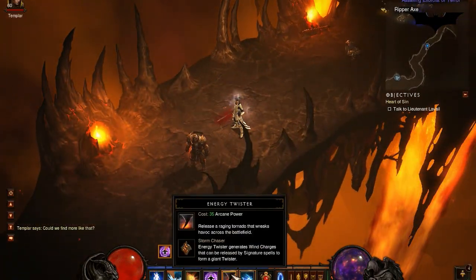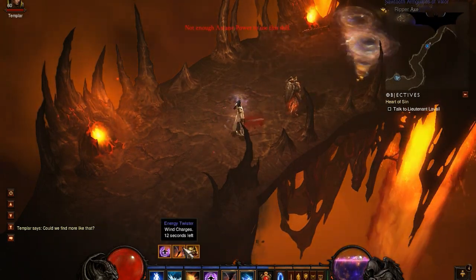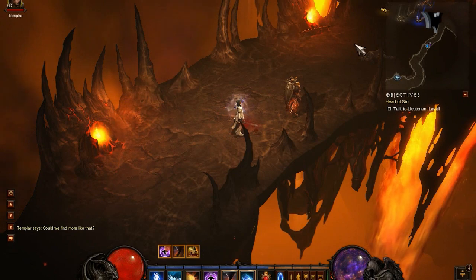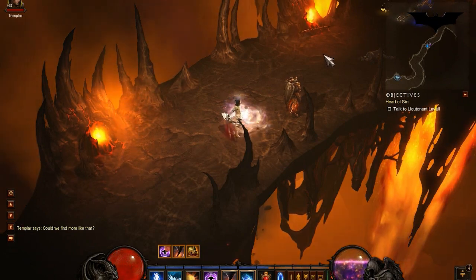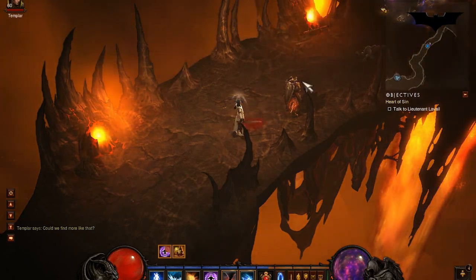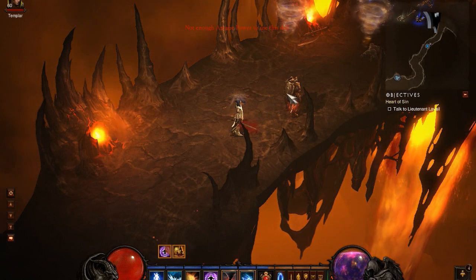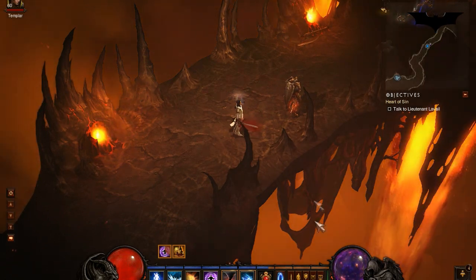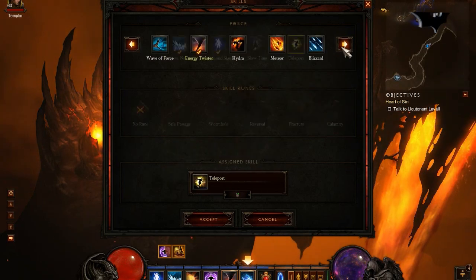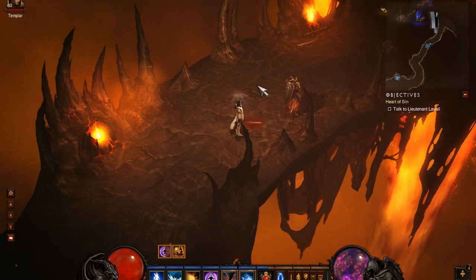With Storm Chaser Energy Twister, when you cast it you gain wind charges and you can release them with your signature spell. You use it three times to charge up — one, two, three — then use your signature spell to unleash a purple shot that does quite a bit of damage. Personally, instead of that I'll probably use Teleport Wormhole or go to Archon Improved Archon.